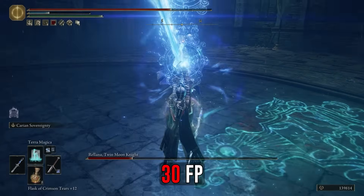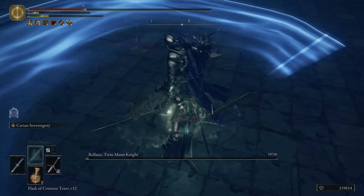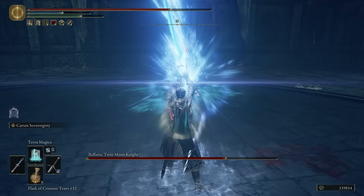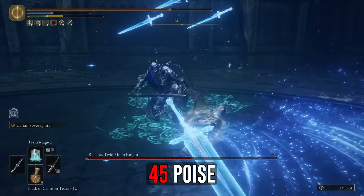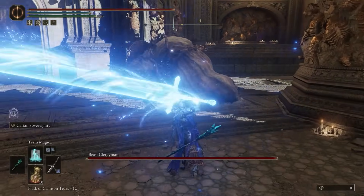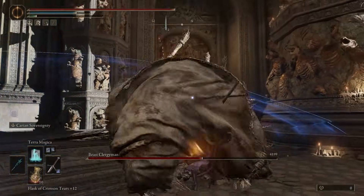The FP cost of this skill is pretty manageable, with 30 FP for the initial cast and 12 for the follow-up, so you can spam this quite a bit before needing to refill your FP. One of the best things about this skill is its stance damage. Fully charged, it deals 48 stance damage with an additional 45 from the follow-up — that is 93 stance damage total. Some bosses like Malekith and Godfrey, who have low poise, can be staggered in one combo.